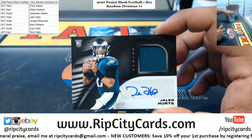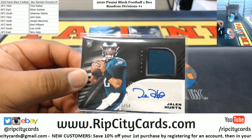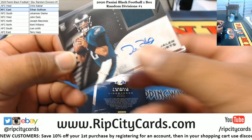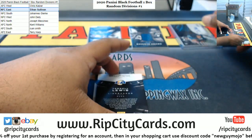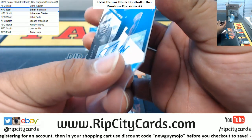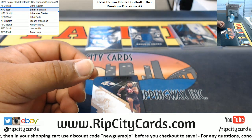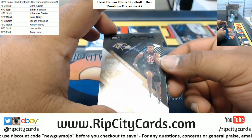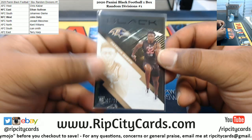Jalen Hurts RPA Mojo, 15 of 50 — I believe that is NFC East. Yes it is, so that will go to Ethan. Congrats Ethan! And even more — Terrell Lewis of the Rams, rookie autograph to 199. I don't know if I like the new Rams logo, but there it is. The Rams are NFC West, so there you go John D. And the last card is Patrick Queen, 25 of 25, rookie for the Ravens.